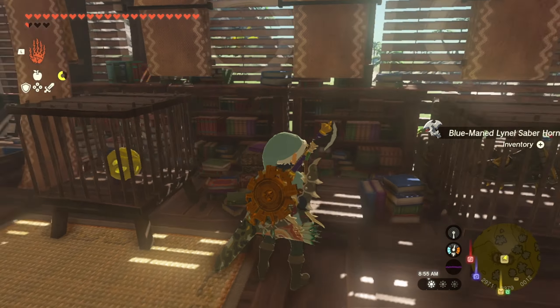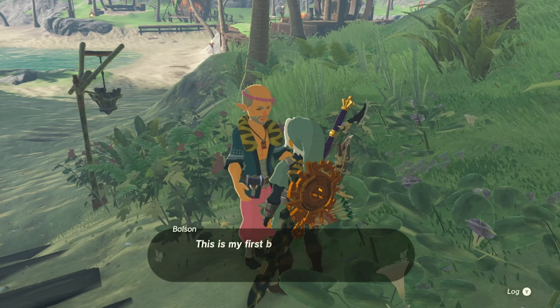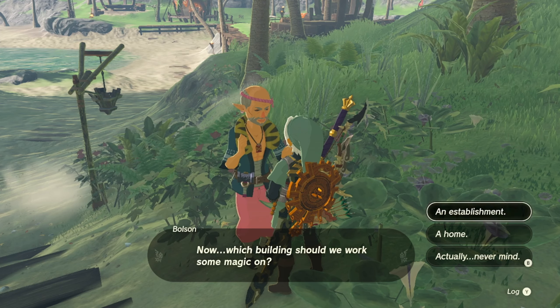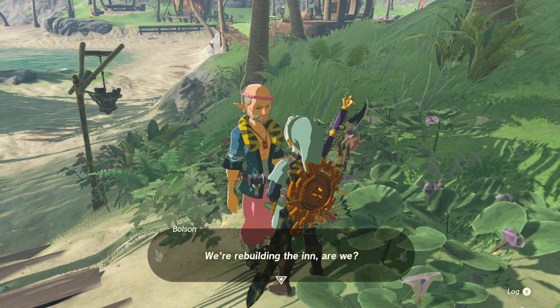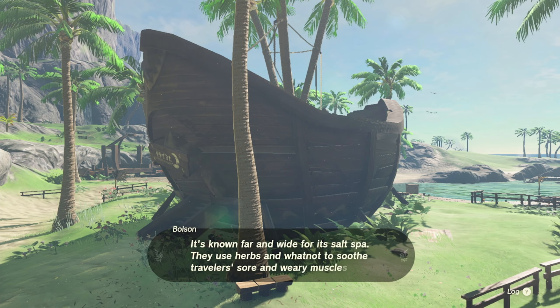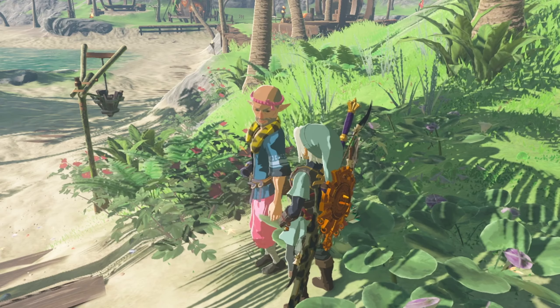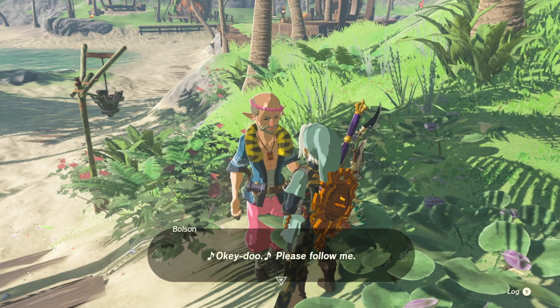We got a blue-maned Lynel saber horn — that is a pretty awesome prize, we definitely got the best prize there. So Bolson, what's next? Which building should we work on? How about an establishment — the inn! We're rebuilding the inn. The inn is over there; it's known far and wide for its salt spa — they use herbs to soothe travelers' sore and weary muscles. Let's move over so I can explain what we need to do. All right, here we are.